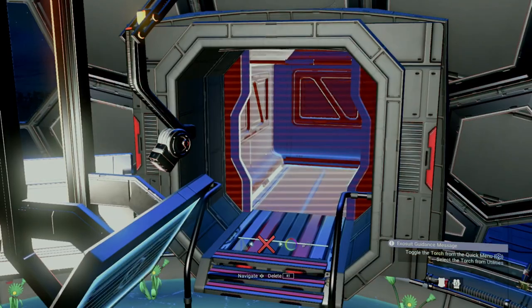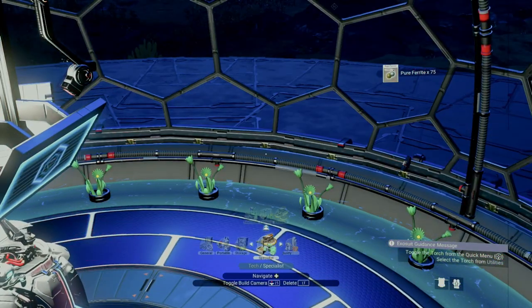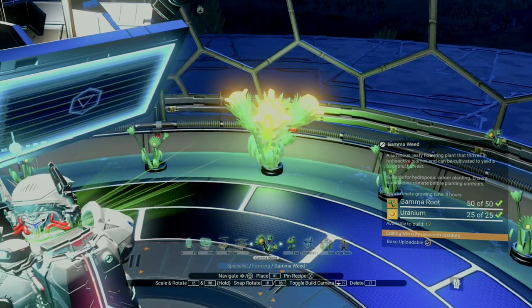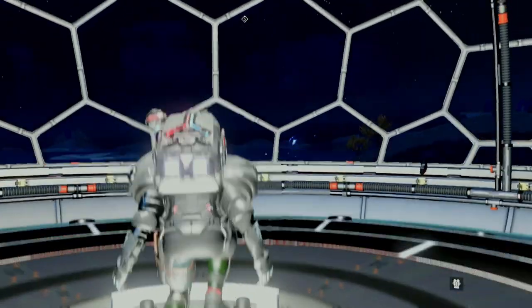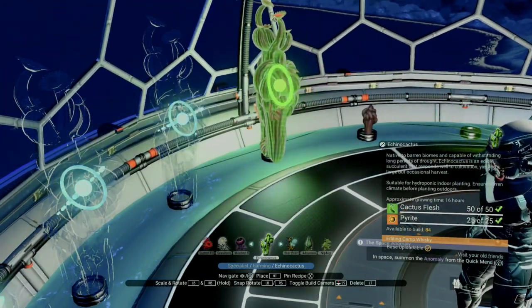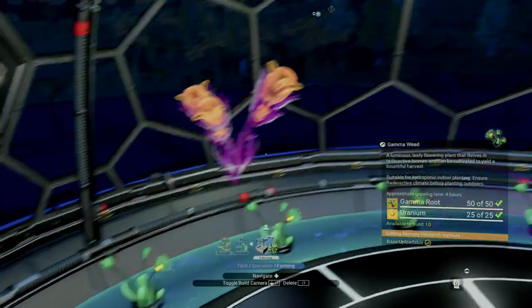Side note: if you wanted to do this with the dome's entrance, you could definitely do that as well — then you'd have 12 spots each time. For this example, I'm just going to keep the entrance intact. You could also put your dome on top of round buildings and enter and exit with a ladder, so you could start with all 16 spots and then add 12 spots each round. If you're planning an especially large project, this would probably save a lot of setup time.